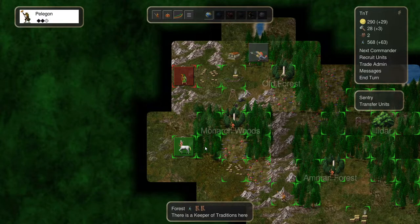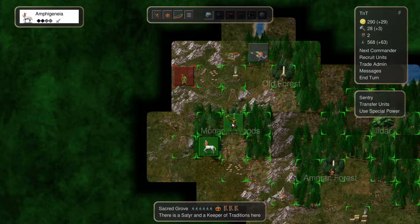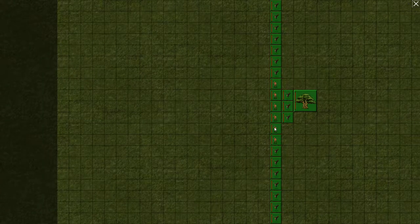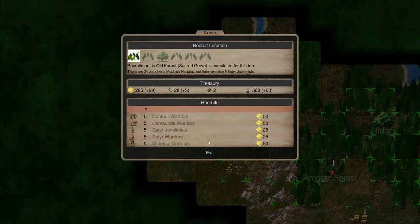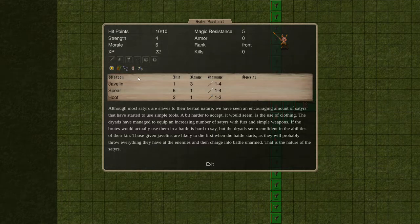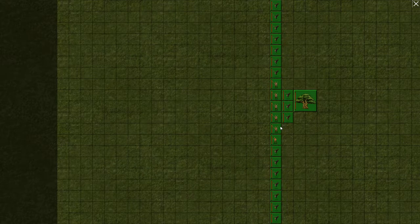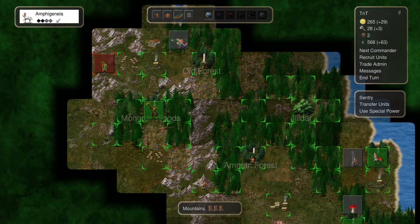We'll go over here with Amphigenia. They're going to join forces - that's fine. In Old Forest, why don't we go ahead and convert some of these Satyrs over to Satyr Javelinists? I think that is going to be a good idea. Long right click, Javelinist - we've got five of them converted over. Eight hit points and two attacks instead of three attacks. They can hold their own against the Iktids over here, that's for sure. Hopefully we can join forces if we get a Commander next turn.